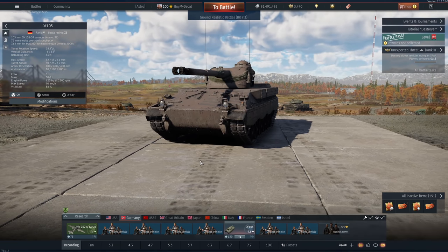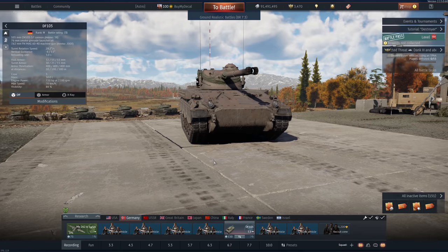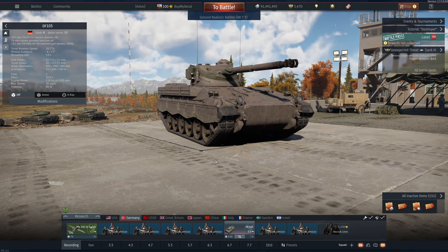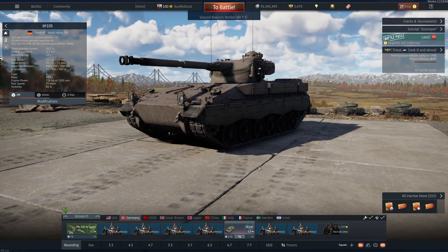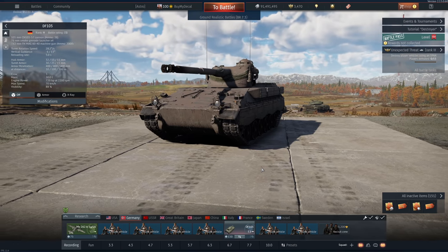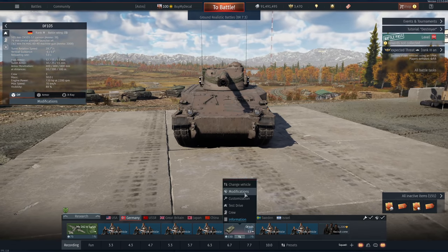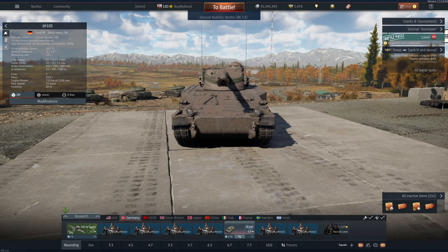Hi guys and welcome back to the channel. Today we're checking out this very unlikely hero light tank — the DF-105 for the German tech tree. We get the scout ability, a very potent round at 400 millimeters of penetration, and a kilogram of TNT equivalent, which is a hell of a lot of bang for a little guy like this.